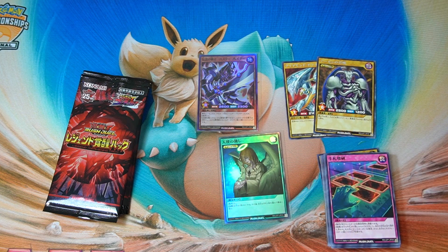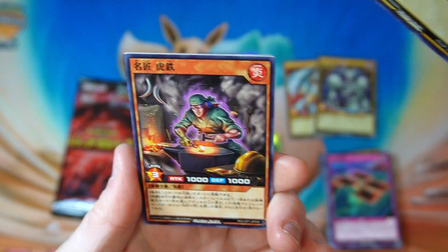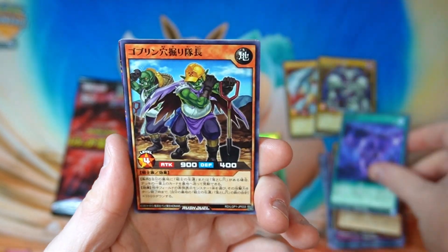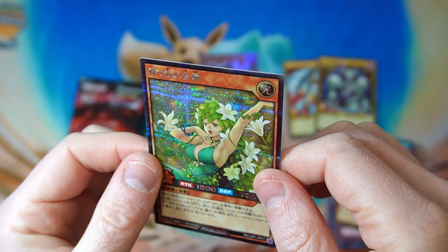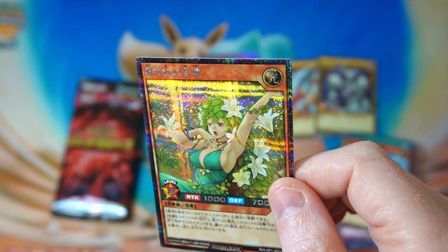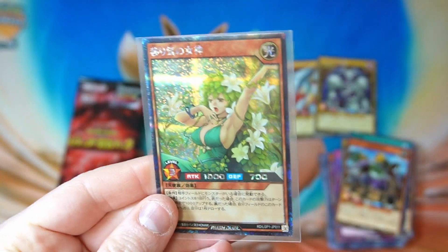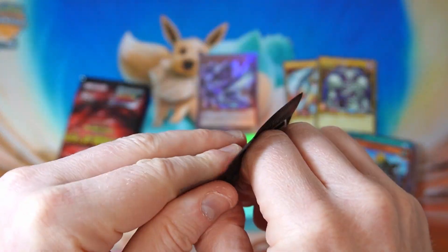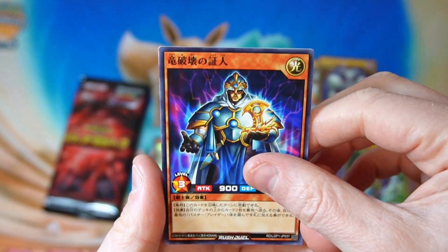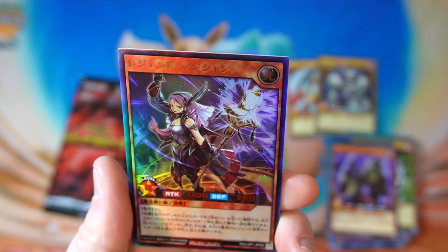What else have we got in here? Oh, there's something very shiny back there. What is it? Secret rare — okay, we got a good one! I feel like the secret rare kind of means the overrush rare is not coming out of this box. We will see, but we got a secret rare. I think when I was looking, it was a pretty decent one to get. Oh, that's cool — Legend Magician! Nice, ultra rare.